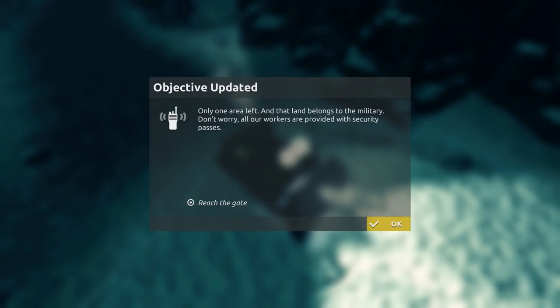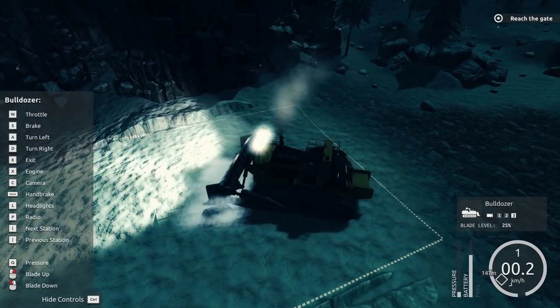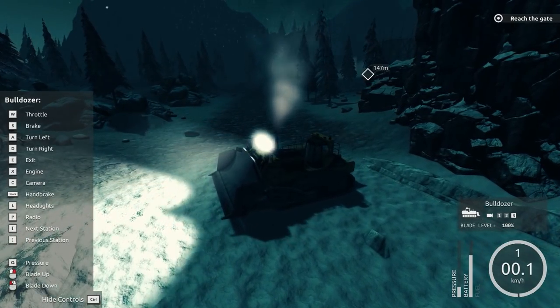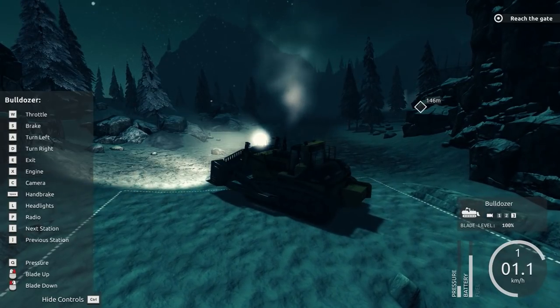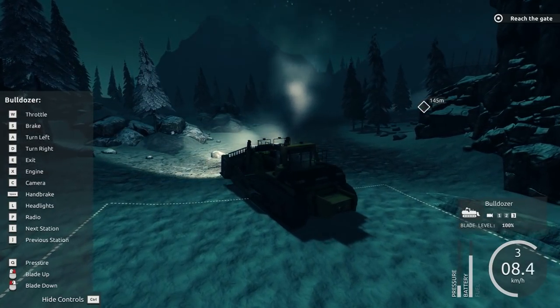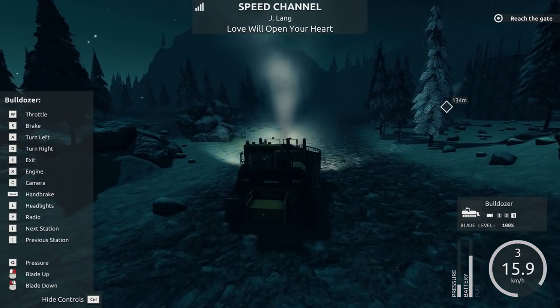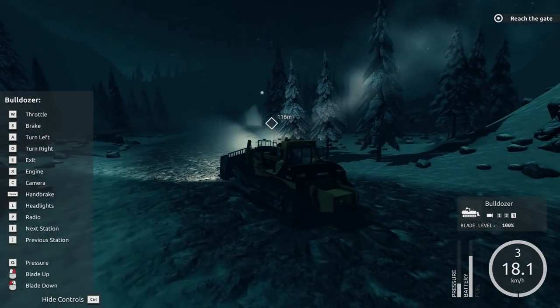Only one area left. Now that land belongs to the military, but don't worry — all our workers are provided with security passes. Hopefully we pass the security inspection. The wind seems to be really whipping now. I definitely detected something last time — when that storm was coming, there were tornadoes. What could it be? An avalanche? Are we gonna get stuck by an avalanche?